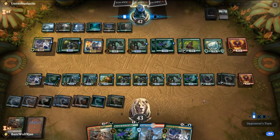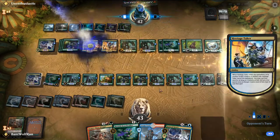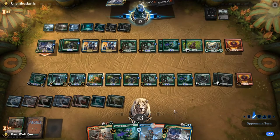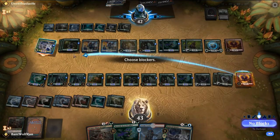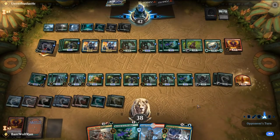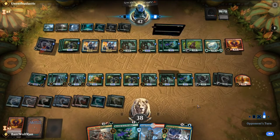The Wild Growth Walkers locked up the ground pretty well. I think we just try to move towards the Domri emblem as fast as possible. Second Hostage Taker is really rough — it's a good mirror breaker in this matchup.